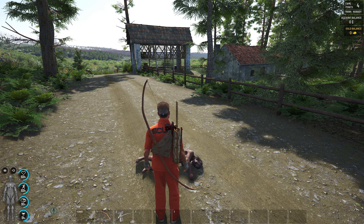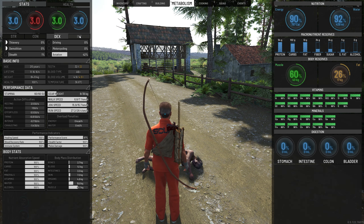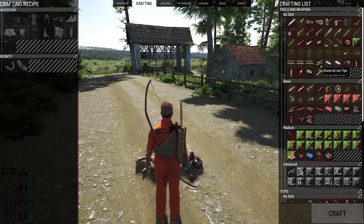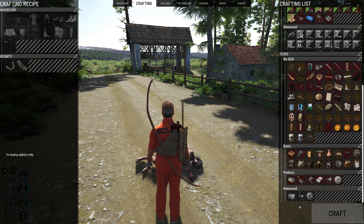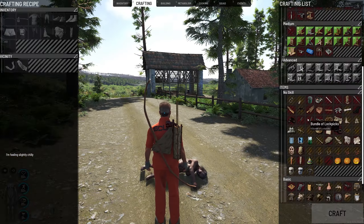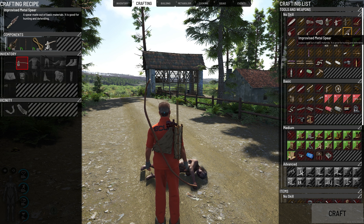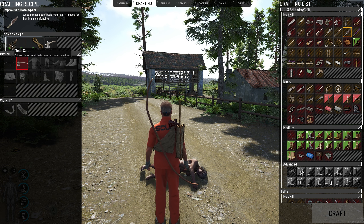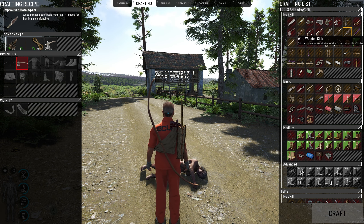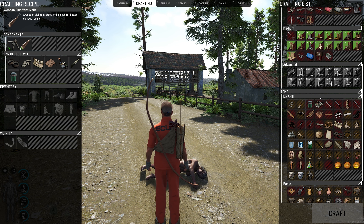You want to upgrade the gear you've got as fast as possible. Because of the balanced build we went for, we are able to craft most things in our crafting menu except for ammo and a few items at the bottom. A metal spear is much better than the axe — it only needs a piece of scrap metal, a long stick, or rope. A club with nails is also better than what you're starting with.